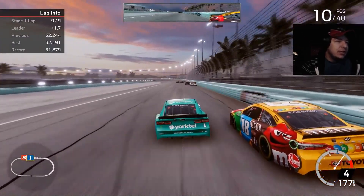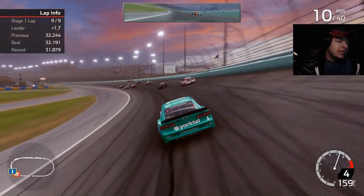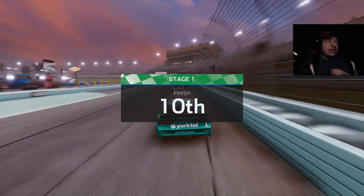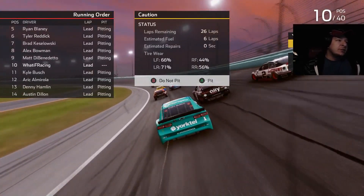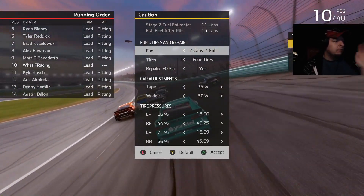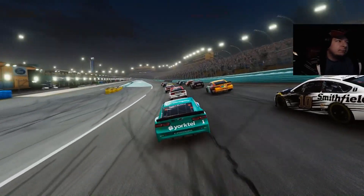That'll put our point lead to two over Denny Hamlin — huge. Spoiler alert, they're going to take two tires and I'm going to take four and it's stupid. But we gain a stage point here, I'll take that. Blaney gets the stage win — he's pretty much out of it so we don't have to worry about him. We pit here — the AI take four here but in the last stage they take two, which doesn't make sense. We drop a spot but we're on the inside, which is good.